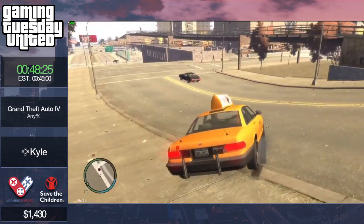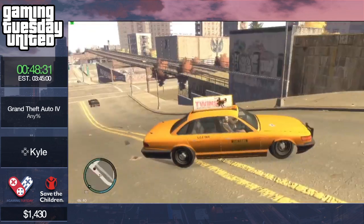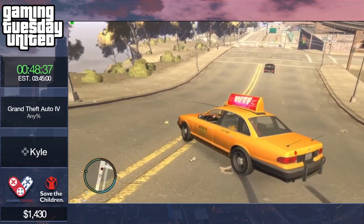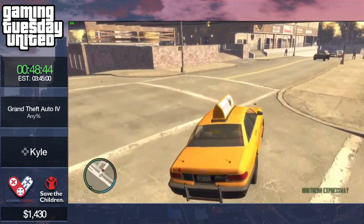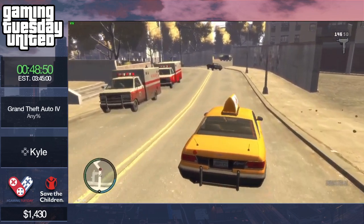This might look like a complete auto-scroller but Kyle can actually manipulate things here — you can limit FPS to make the light cycle go faster. If you limit to 25 they're as fast as possible. Very useful when it's a red light and you have to wait — if you limit it switches to green earlier.